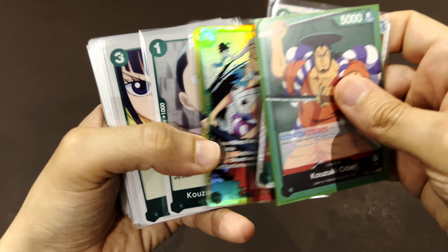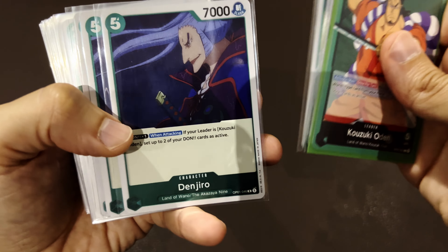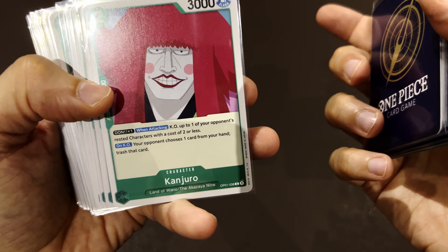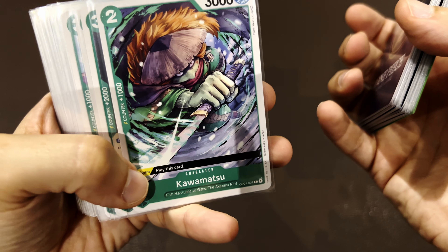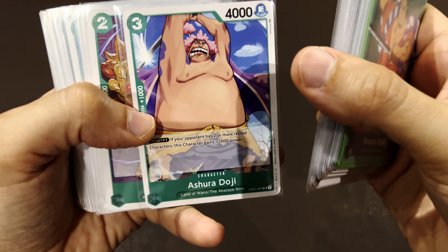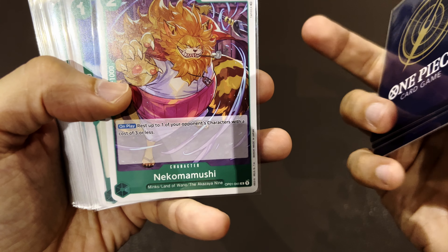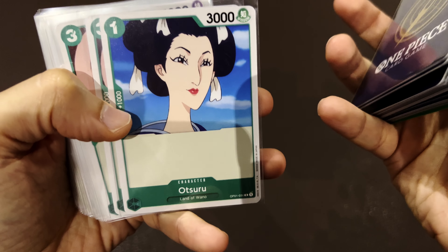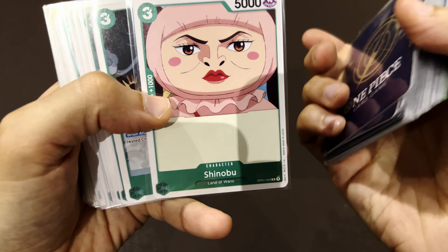Look at this card — wow — Kozuki Momonosuke, Okiku, and then three Danjiros, four Kajuros, two to three Kawamatsu — which is a trigger character as well — one two Izos, one Ashura Doji, four Neko Mamushi, one two three Otsu Rus — basically a counter — and one two three Shinobu.